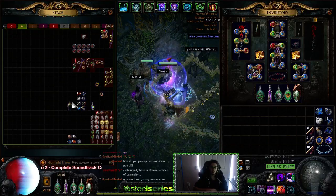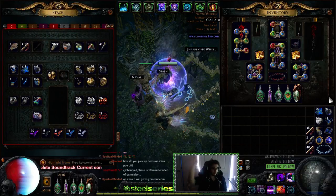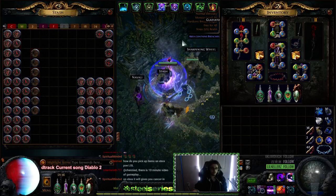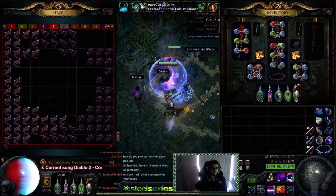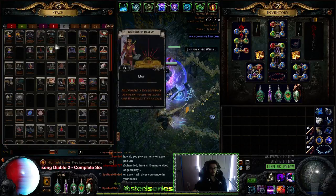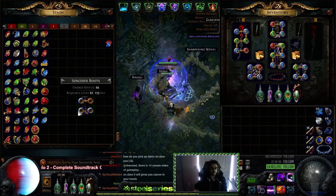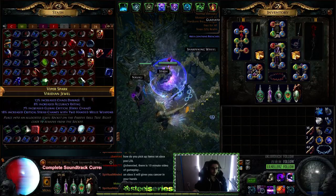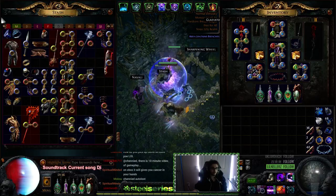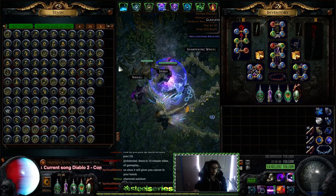I'll show you guys the way I have it set up. Tab number one is my currency tab; tab two is my mapping drop slash frequently used items. Then I've got a mapping tab, an essence tab, and a tab essentially for mapping as well which holds all my sacrifice pieces and divination cards — those are all going Skyforths. This is my gem tab which you just trade in for GCPs. These are my jewelers tab that need to be price checked and put on the market. This is a selling tab — buyout one chaos, 1.5 chaos.